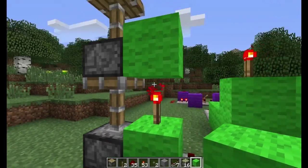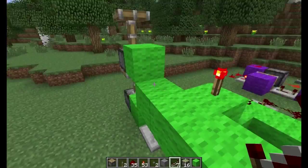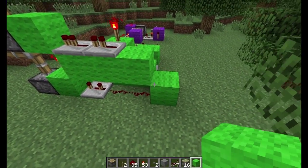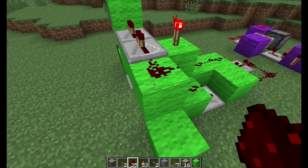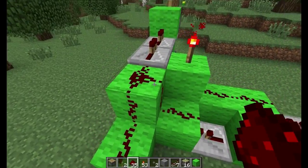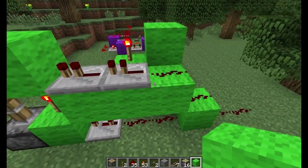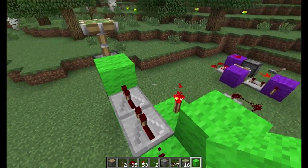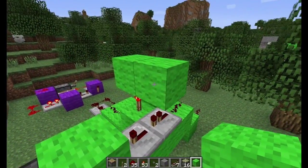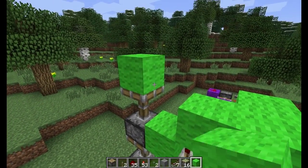And then bring two blocks like so. Two repeaters like that. And bring down a block like this. Redstone, redstone, and then two out like that. Once you hit the floor, go two — one, two. We don't want this connecting, so place a block on top of here. And there we are. Place a block right on top of that torch here. Come out one like this, and one like that. Also you want a block right there like so.